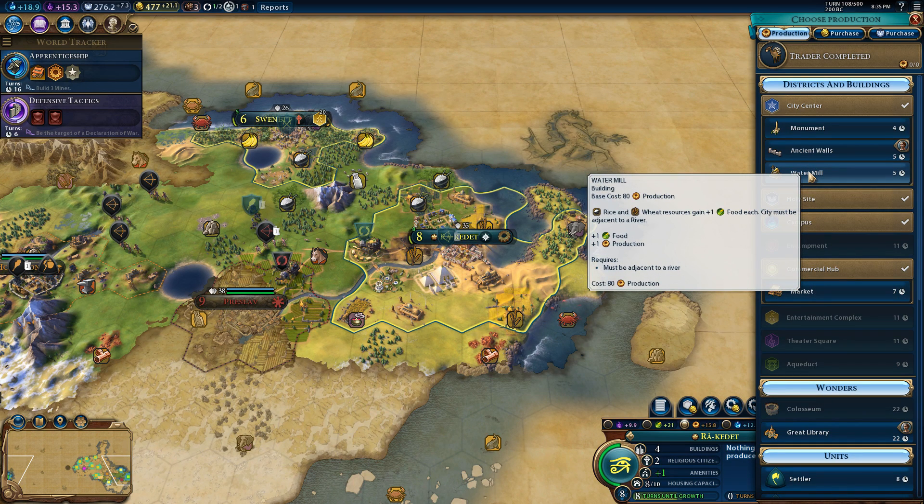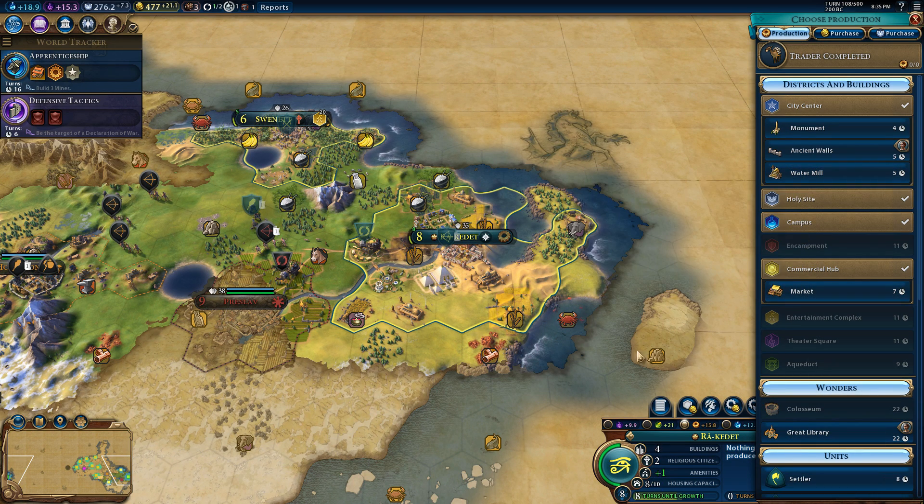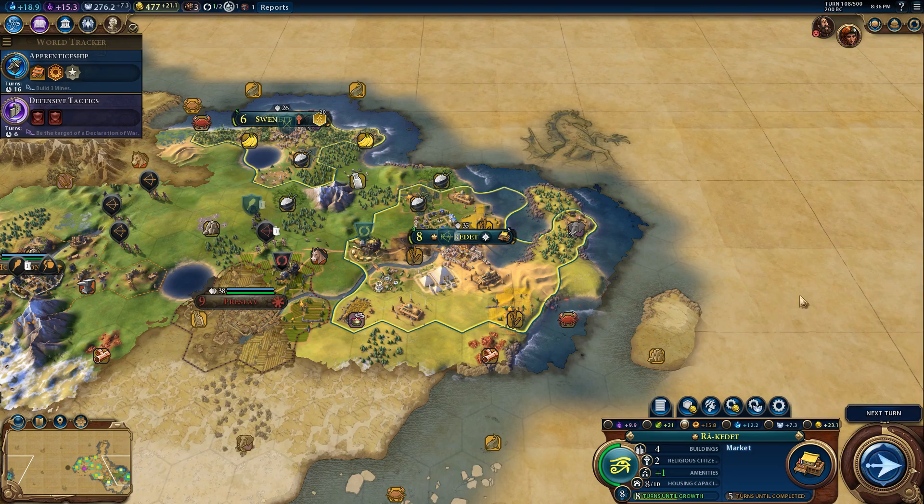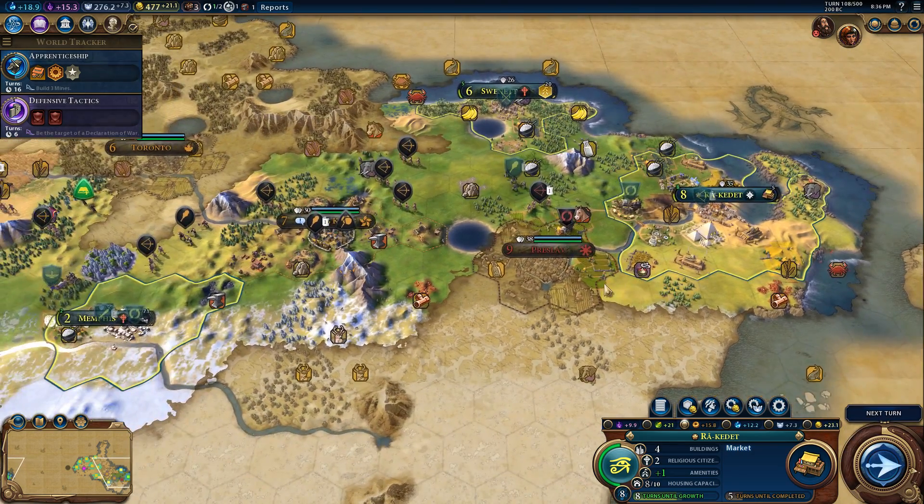We could also go for a water mill to increase growth, but we're at 8 out of 10 housing capacity so maybe not. We have a campus and a holy site already. Let's go for a market — five turns to get that. Certainly worth it.